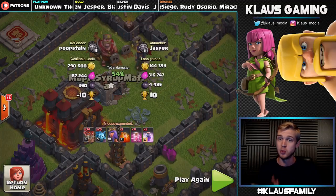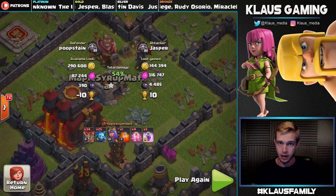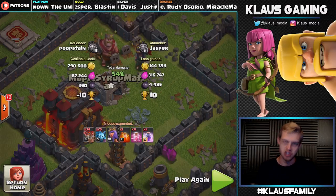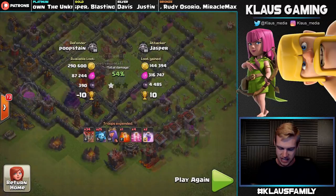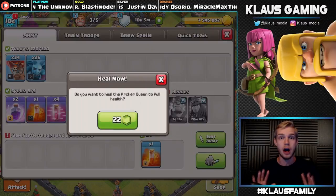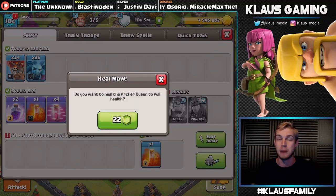All together, 4,400 Dark Elixir plus a loot bonus — we almost had 5,000 Dark Elixir against Poop Stain. Poop Stain got a 54% one-star, so he did a decent job defending. But this is a Town Hall 10 and I'm a Town Hall 9, so I would say we did a fairly good job.